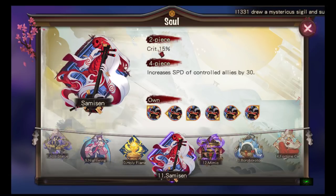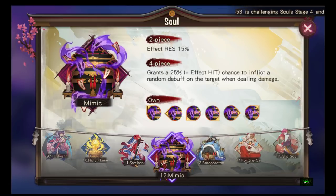Samisen: two-piece crit percent, four-piece increases the speed of controlled allies by 30. I was initially tricked — I thought it was like Summoners War's Swift set where you get speed. Apparently it only increases speed for allies who are under a controlled state — dazed, confused, sleep, freeze, or taunted — so they can get out of that state quicker. If there are more CC teams in the future, this could definitely be useful.